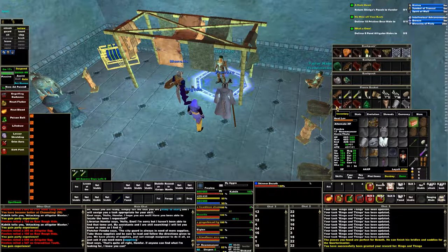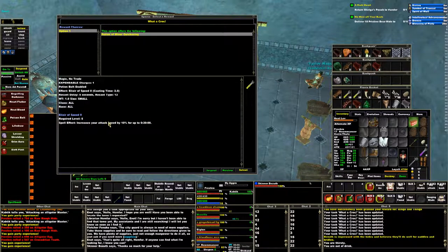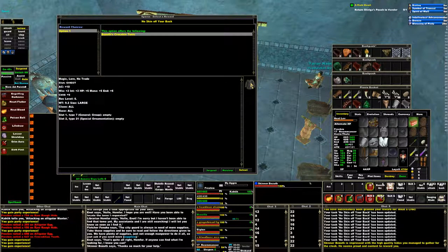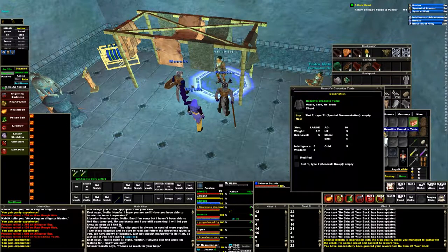We also need to turn in the 8 Crocodile Hides, which is right here. That gives us a 10% melee haste potion. And he wants the pristine bear hides, which are right here. Go ahead and give him those. It gives us a chest — believe it or not, we can wear it. A little weird, looks like a chain tunic. But you can wear it, which is better than the 2AC that we had. We got 10AC and some other stats, which is pretty good.